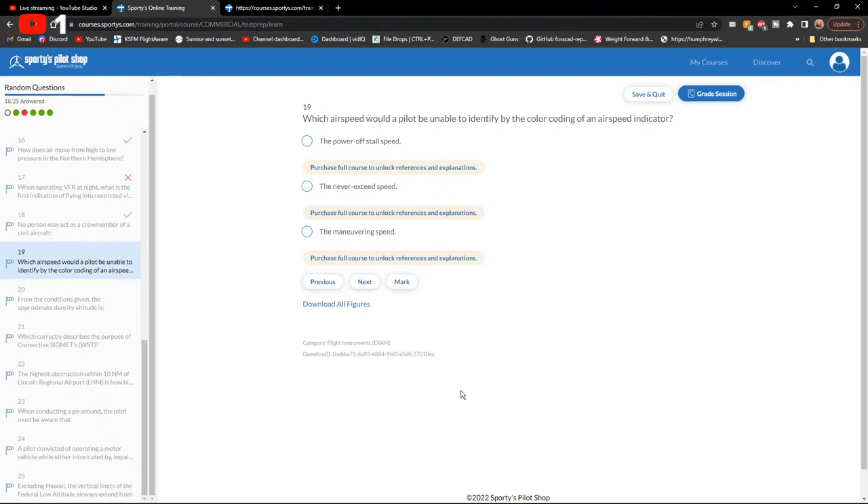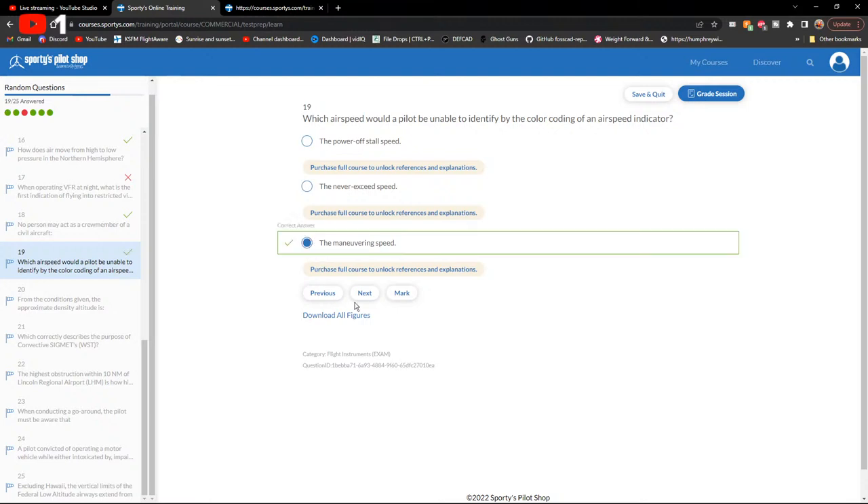Which airspeed would a pilot be unable to identify by the color coding of an airspeed indicator? The maneuvering speed — it's not marked on the airspeed indicator and it changes with weight.